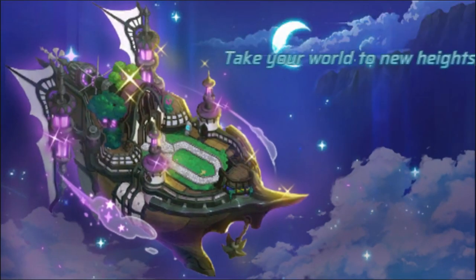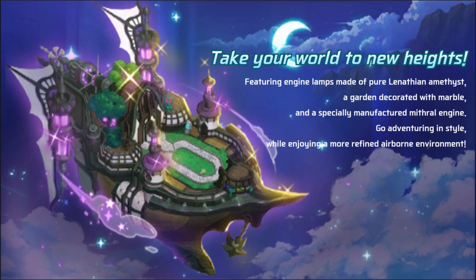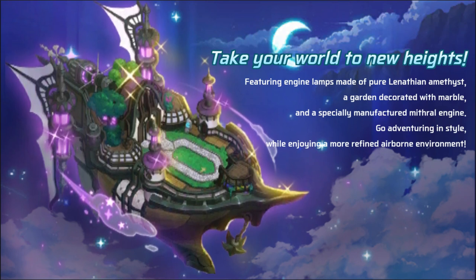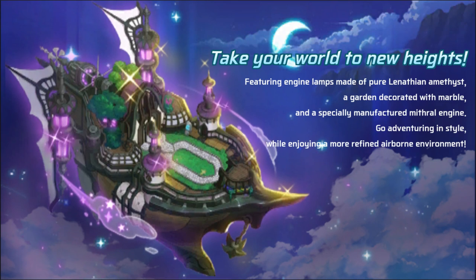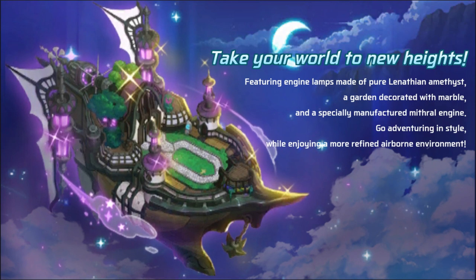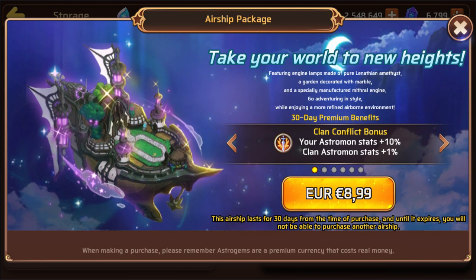Look at this — we get a cool little animation. 'Take your world to new heights! Featuring engine lamps made of pure Lennathian amethyst, a garden decorated with marble, and a specially manufactured Mithril engine. Go adventuring in style while enjoying a more refined airborne environment.' Well, how can that not cost 9 euros? That really sounds expensive to make.